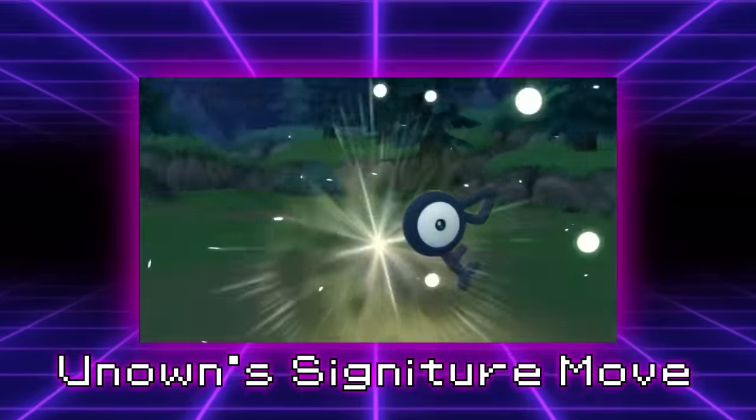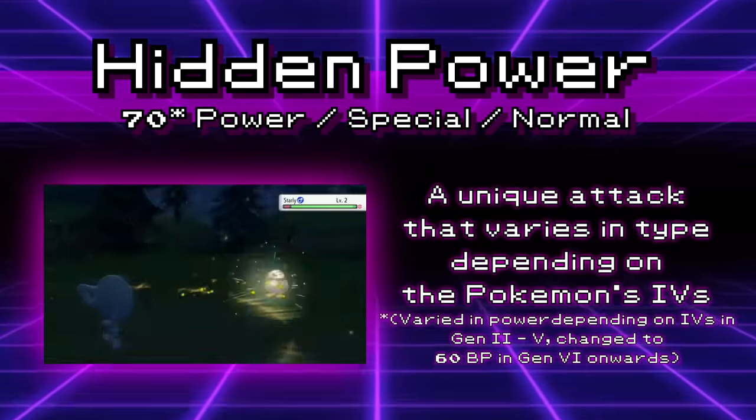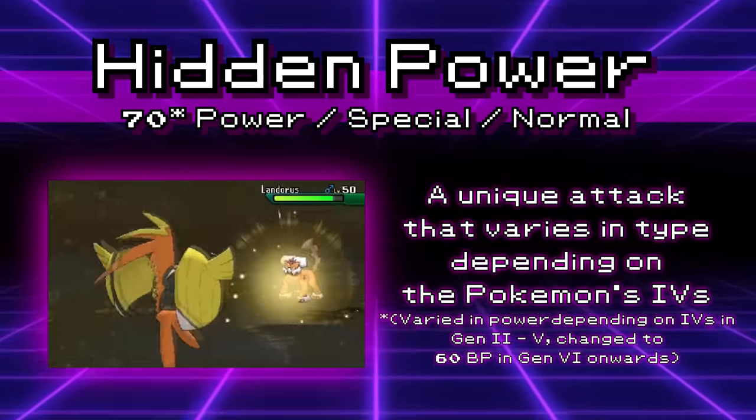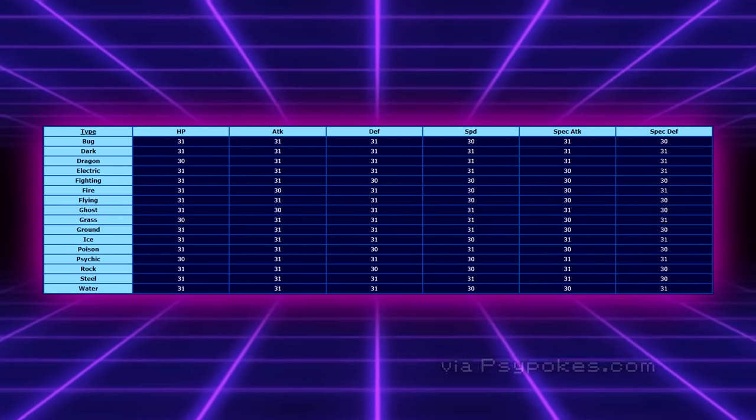Beginning with arguably the most important move to have ever been removed from the game, we have Hidden Power. Hidden Power is a relatively weak move with powerful implications — a 70 base power special move whose typing was decided by the user's IVs. Here's a chart that shows the highest possible IVs a Pokemon can have for each Hidden Power type.